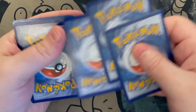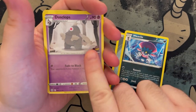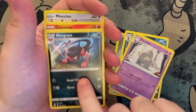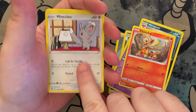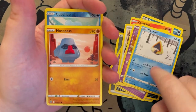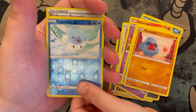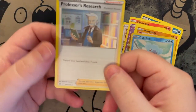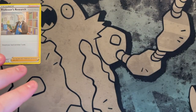One, two, three, four — what color? Fighting? No, Metal. We got a Weedle, a Dustox, a Morgrem — looks kind of scary. Got a Chimchar, a Mincino, our boy Baltoy, a Snorunt, and a big old Nosepass. Reverse holo is Cubchew, and our rare is a holo Professor's Research — very good! Off to a pretty good start.